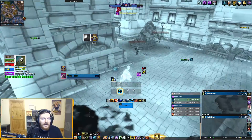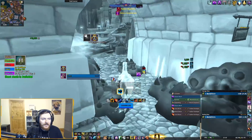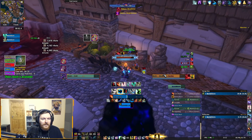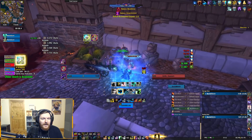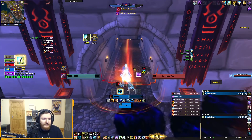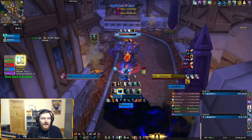I have 20 seconds until my Gift is going to proc, which is a little awkward — I might proc my Gift before I get to these mobs. Let's hope not. It really doesn't matter because I'm not going to be doing a big pull here anyway as Resto Shaman, there's no point. Of course I have my Earth Elemental if I fall into really big issues — it can tank quite a bit.